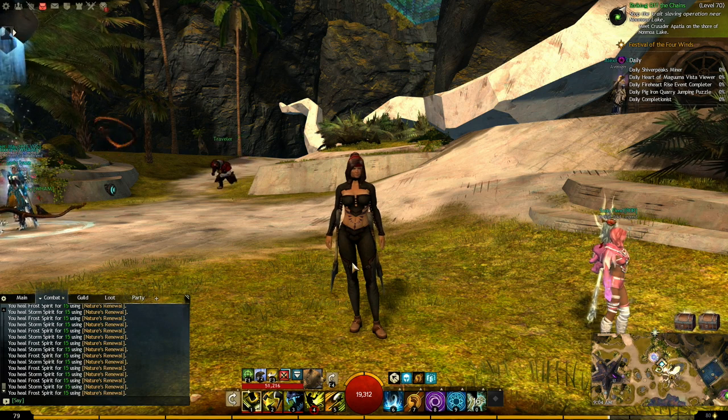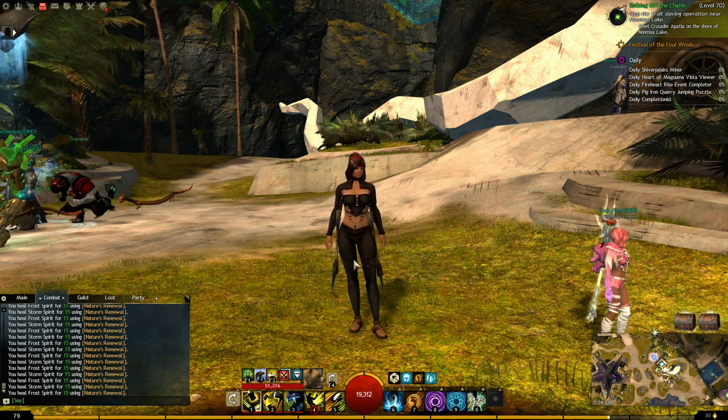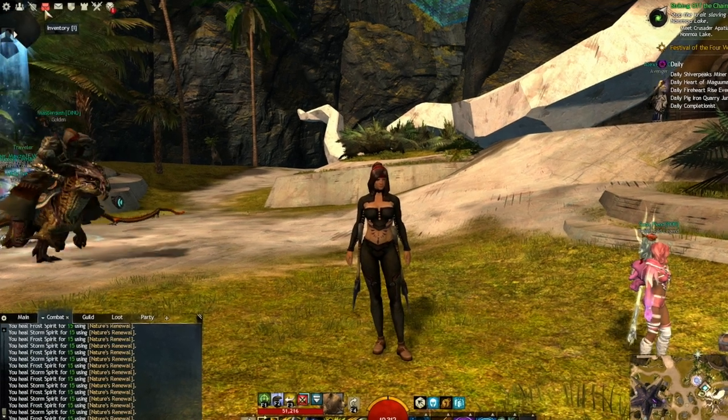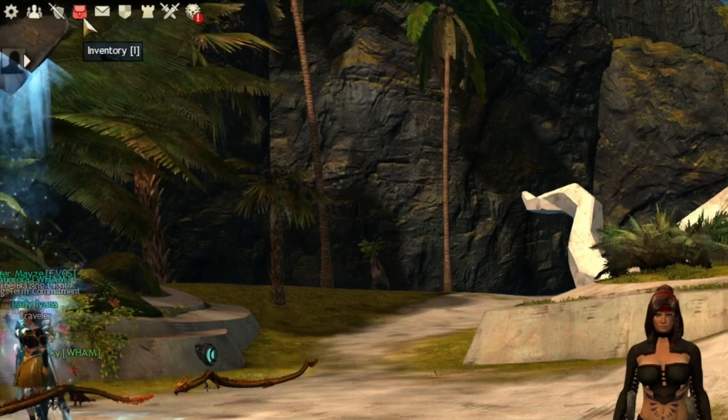Guild Wars 2 handles it a few different ways. The first thing is that when your inventory is actually full, this little icon right here — your inventory icon — it turns red, so it lets you know that your inventory is full.